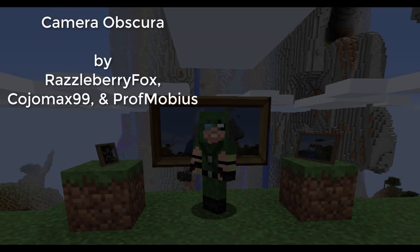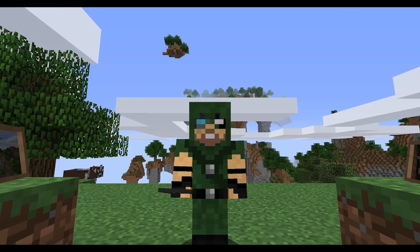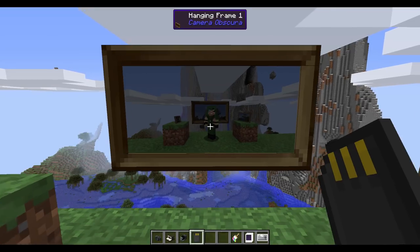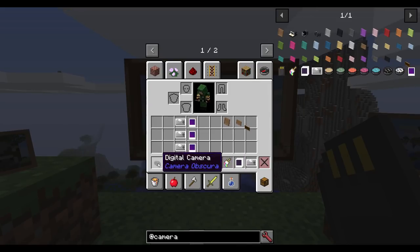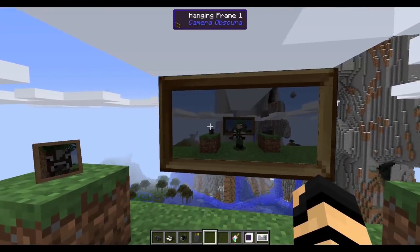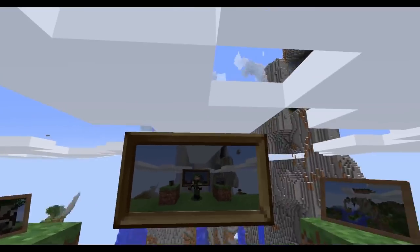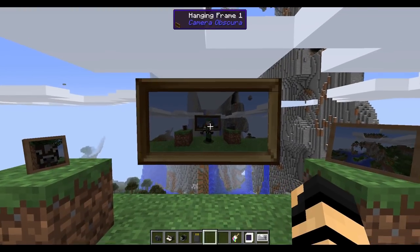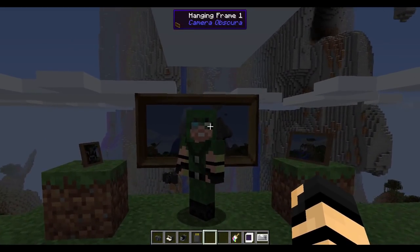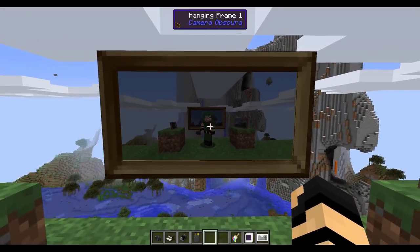This mod is called the Camera Obscura mod by Razzleberry Fox, KojoMax99, and Professor Mobius. But it's not all that you might think it is — for instance, you can take selfies, yes. The idea behind this is you have three different cameras to choose from, with which you can take pictures of pretty much anything you can see. It will automatically remove any kind of things on your screen, like the hotbar. It does put the image in a slightly lower resolution, so it's not going to take up a ton of space.